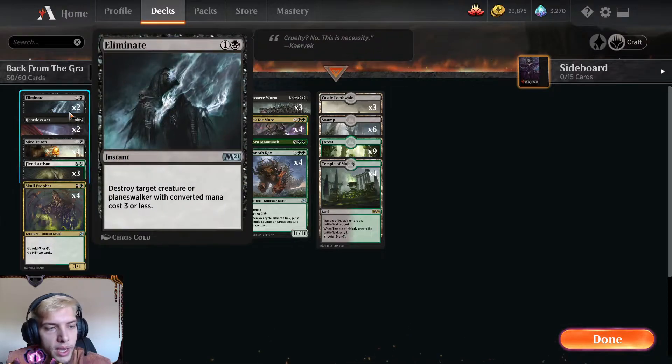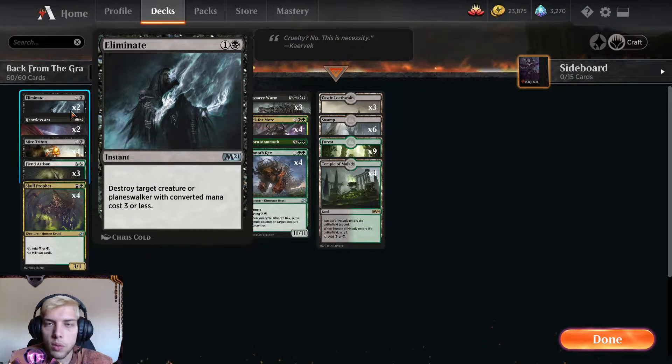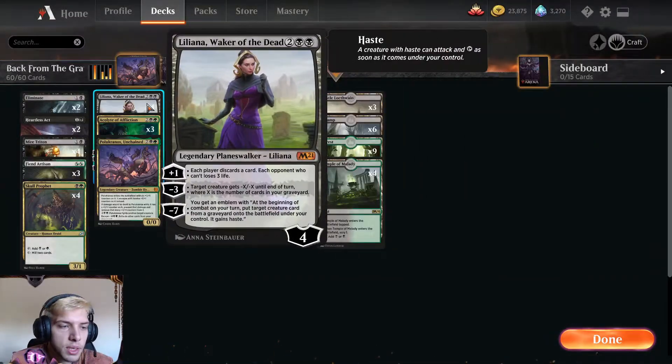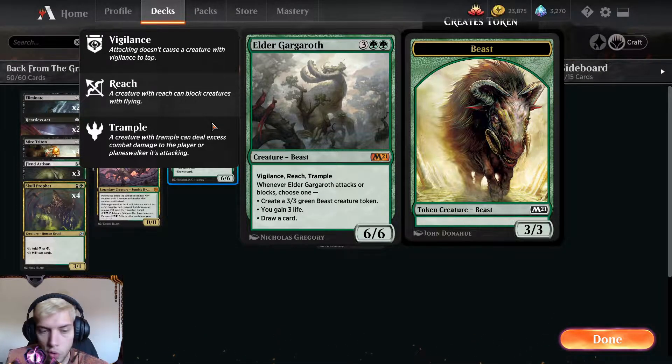We have two ways to kill enemy creatures — Eliminate is good but has different circumstances than Heartless Act, and vice versa. We have some big boys for the mid to late game: Elder Gargaroth, which I love so much. You can either make a 3/3 creature, draw a card, or gain 3 life.